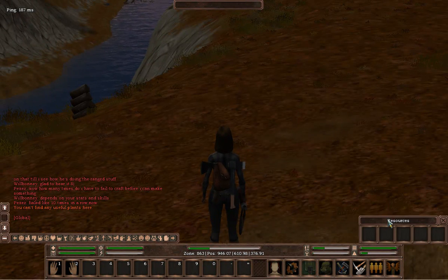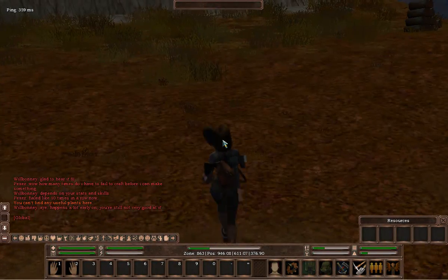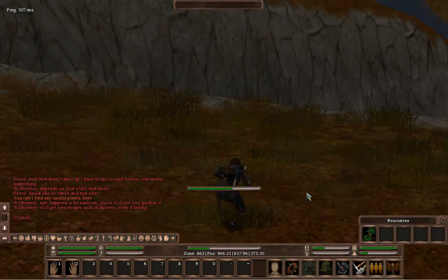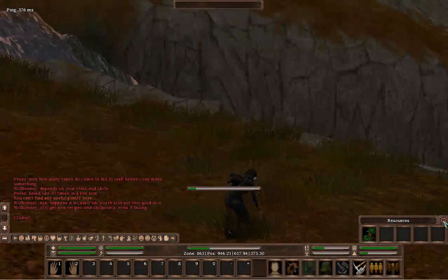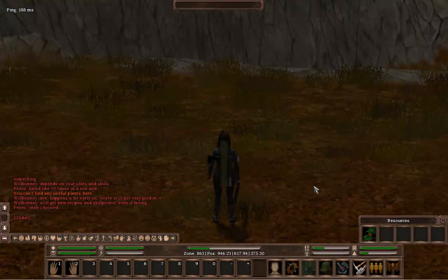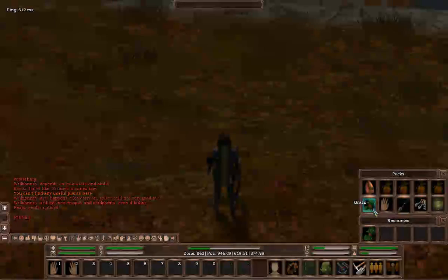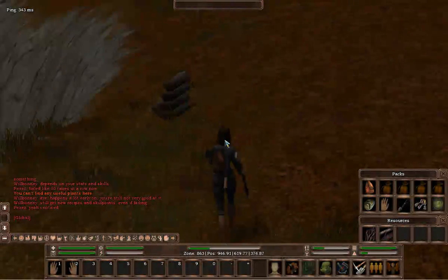Moving on to the resources tab — this is basically anything and everything around you that you can physically interact with in terms of resources. For example, now I'm in the grass fields here. I can right-click on the grass resources and my character will start to pick them up. It's a good idea to have this out near enough all the time especially if you're doing some gathering. And as you can see, it's placed the grass on my back — you can see in my packs it's now in the back slot.